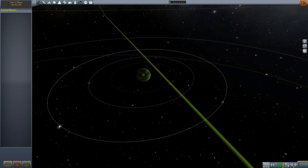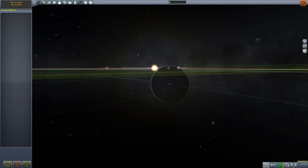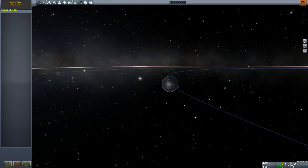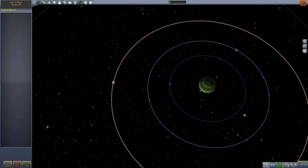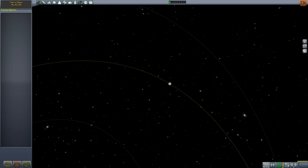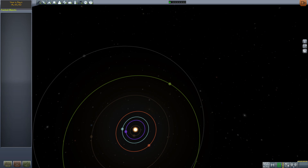We can start a space program and grow it up through the traditional career mode. We can build our spacecraft, escape orbit, eventually escape the sphere of influence and perhaps visit Val. Or if we're really crazy, go to Tylo. And perhaps in some distant future we will be able to make the long voyage out to Kerbin — or Bin, in this case.